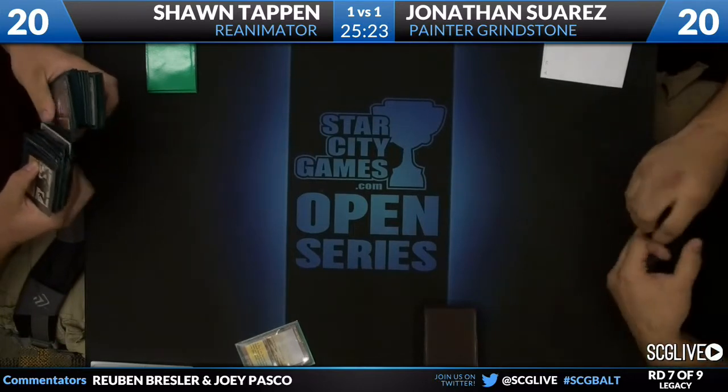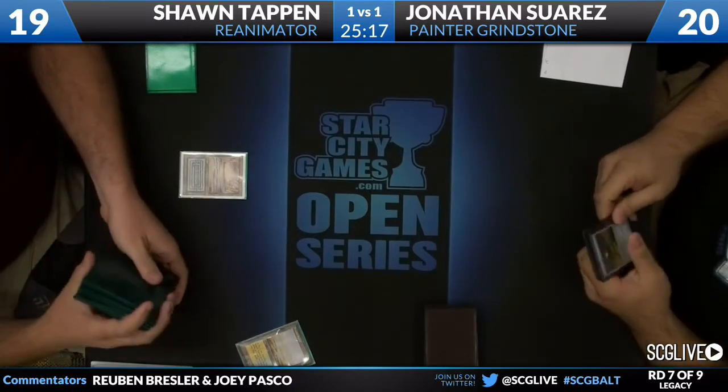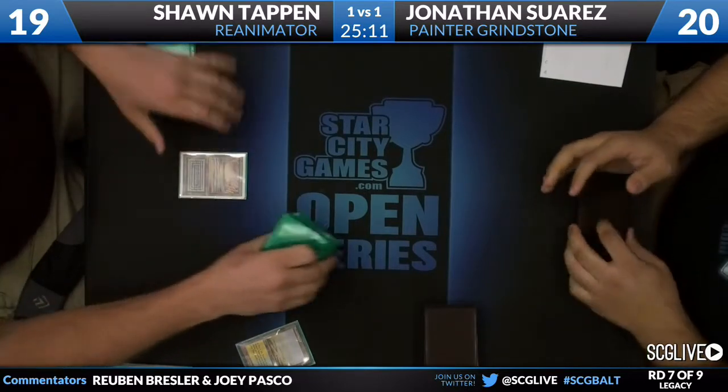We're gonna get underway here. Sean's on the play. He's gonna lead with a Flooded Strand into an Underground Sea. It looks like Mr. Suarez has two Painter Servants and four lands as his keep.